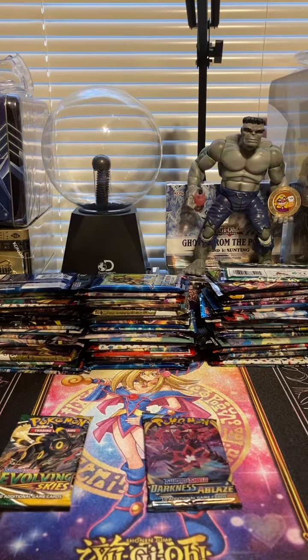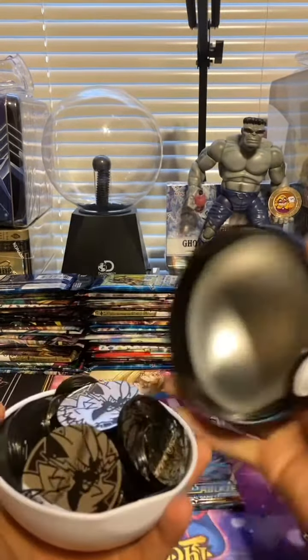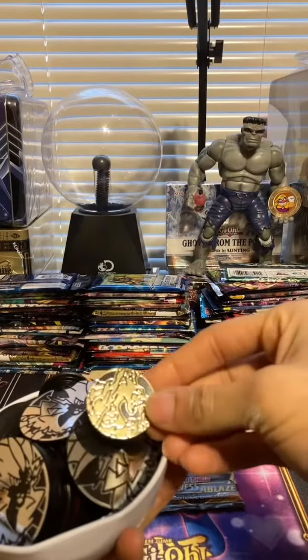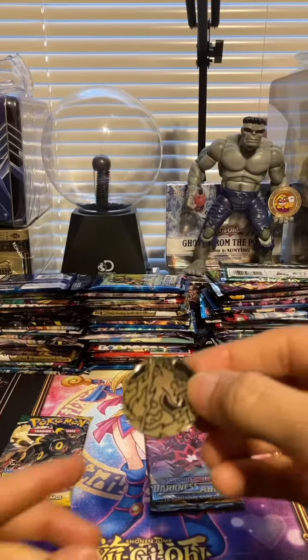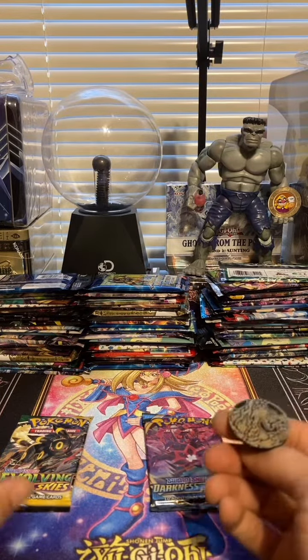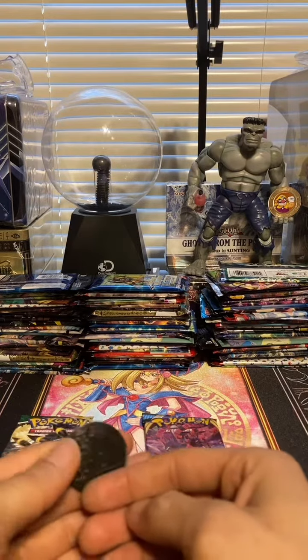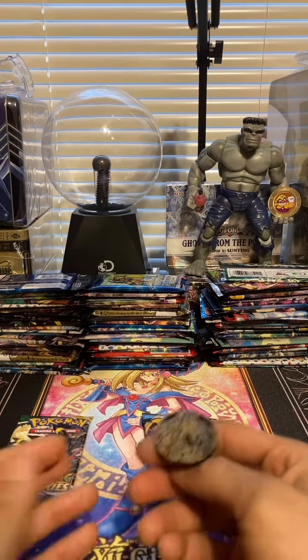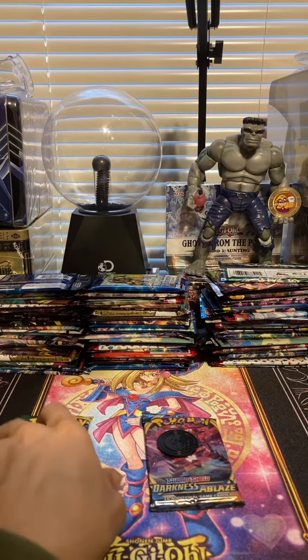Let me get a coin or something. Got my coin ball. Charizard coin. Heads we'll do Darkness Ablaze, tails — which is a Pokeball I guess — will do Evolving Skies. Tails. So we are opening Evolving Skies.